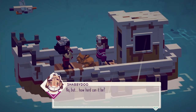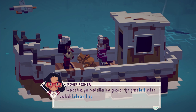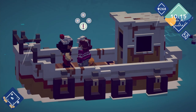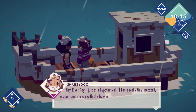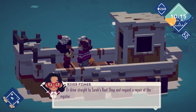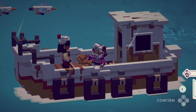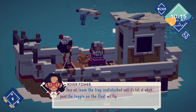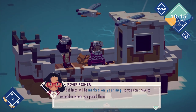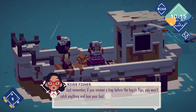A lobster trap! Have you used one before? No, but how hard can it be? Lobster traps are the only way to catch certain sea creatures. To put a trap you either need low or high grade bait in an available trap — simply approach a fishing location and select the trap icon, then select the type of bait you wish to use. To set a trap, leave it undisturbed until it's full, at which point the toggle on the float will flip. The process could take 24 hours or more so you might want to come back later. Set traps will be marked on your map. Just remember — if you recover a trap before the toggle flips, you won't catch anything and you'll lose your bait.